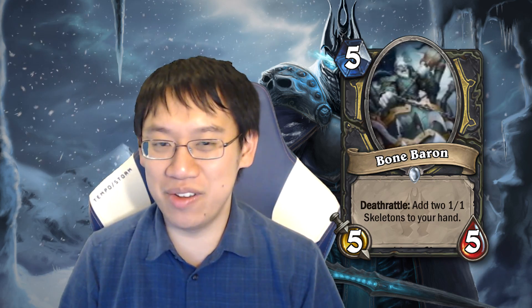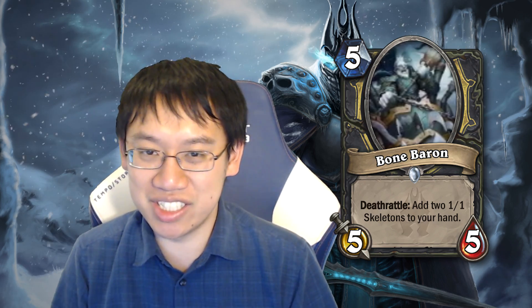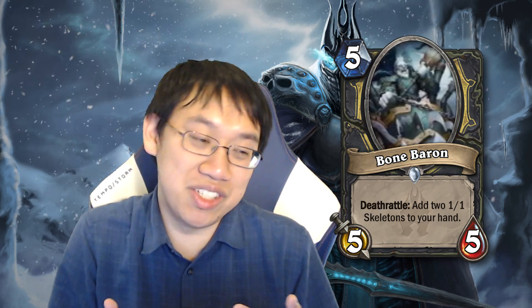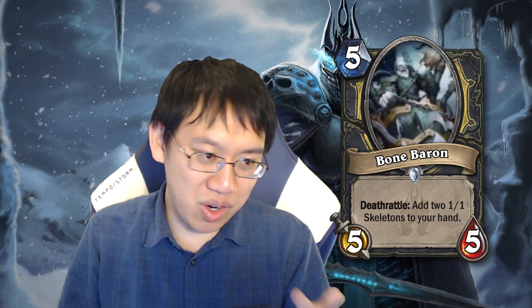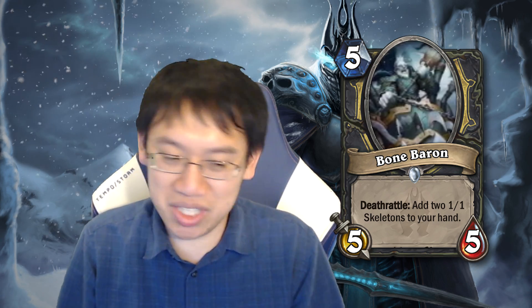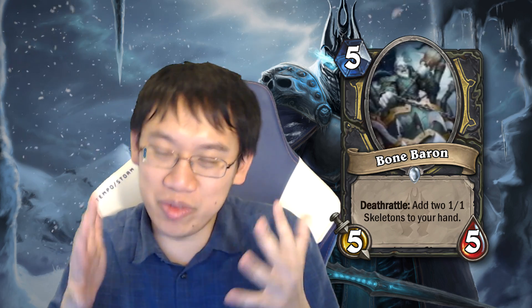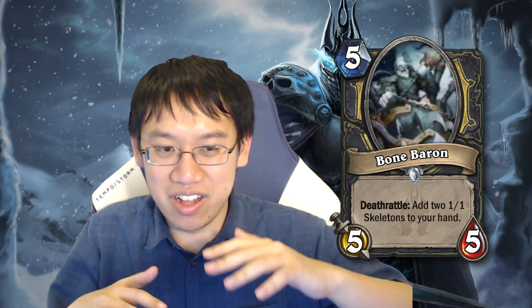Bone Baron: 5 mana, 5/5 — solid stats. Deathrattle: add two 1/1 skeletons to your hand. I did some theorycrafting and compared it to drawing a card — a 5 mana 5/5 Deathrattle draw a card would probably see play. So the question is: are two 1/1 skeletons that cost 1 mana each better than drawing a card? The conclusion I came to is no. The 1/1s are just too insignificant. They can help activate combo or buff Edwin VanCleef, but they're so inconsequential. A fair card, but fair isn't enough in Constructed — you need something that goes plus Ultra.